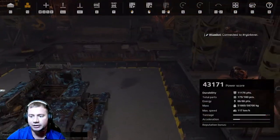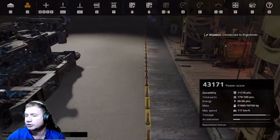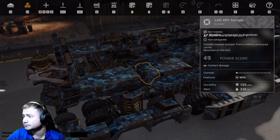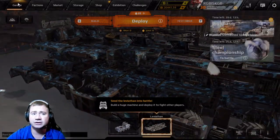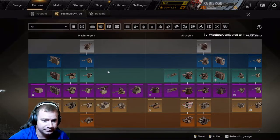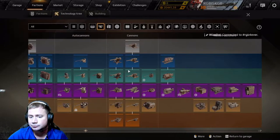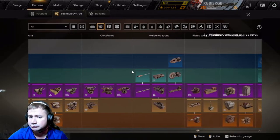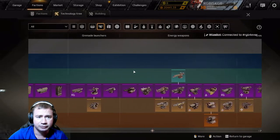We'll start basic. With a cockpit Leviathan and Apollo you're looking at 66 points of energy for weapon selection. You're allowed 12 points from each category. If you're unsure about the categories you can go to the technology tree, and we'll go through them all and talk about probably the best ones in each category.